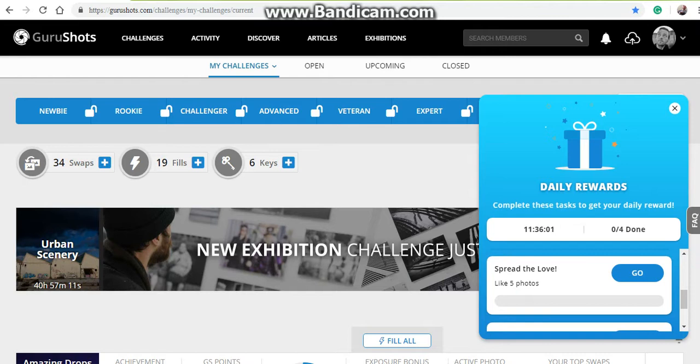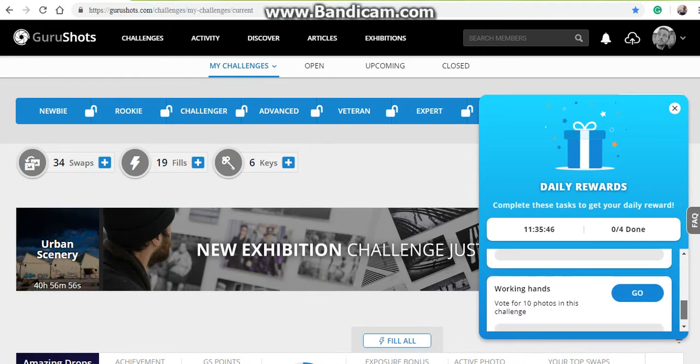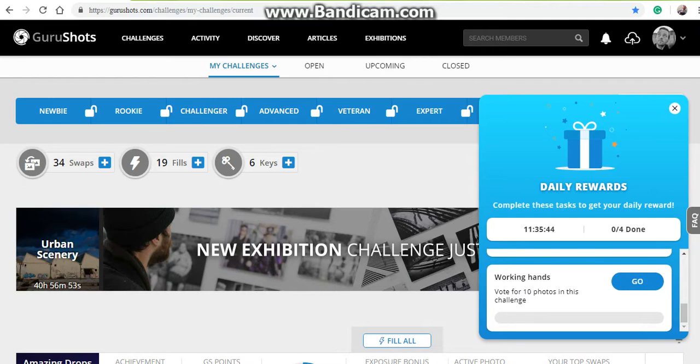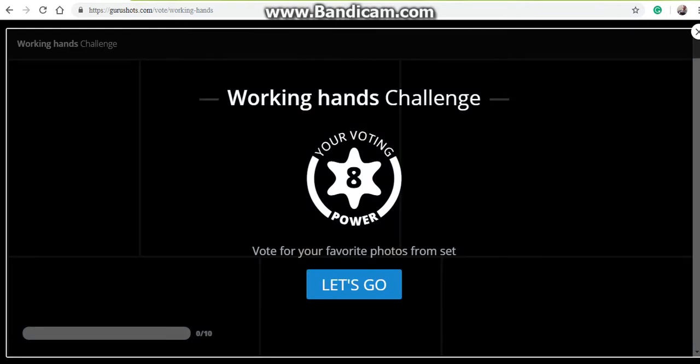'Spread the love' — like five photos. I think the smarter viewers out there can figure out a way to bend those rules a bit by going into your own likes, unliking them real quick, then liking again, hitting refresh, and boom, it's done. You didn't hear me say that. 'Working hands' — vote for 10 in that challenge. Let's just go to it and show you what voting looks like and how it'll accomplish it.